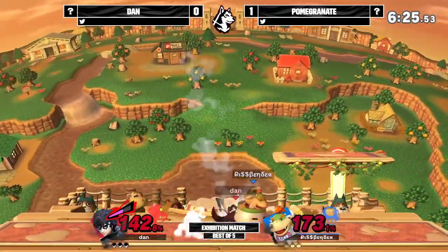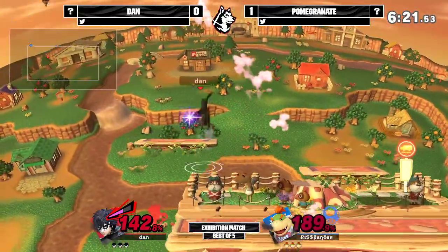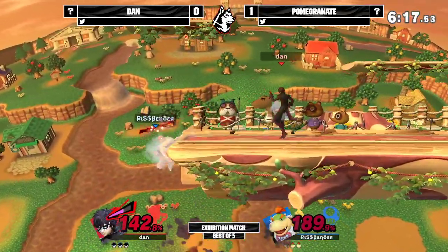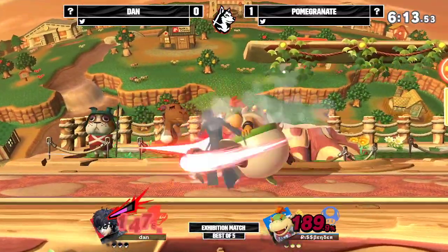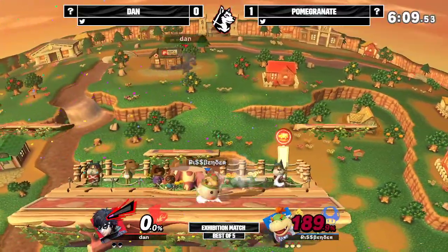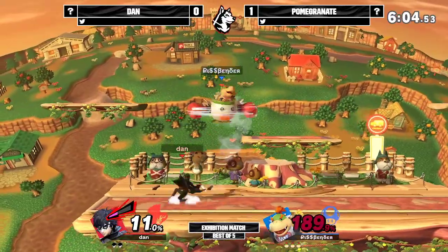Down air — well, that might be kill percent right now. One good hit will do it. Down throw — not yet. High top ceiling on Town & City, so down throw is not going to take the stock yet. Maybe another one. But that rapid jab will take the first stock — like I said earlier, that is a very, very strong move. Once you get them there, all you need is one jab to finish.